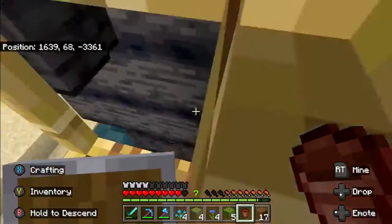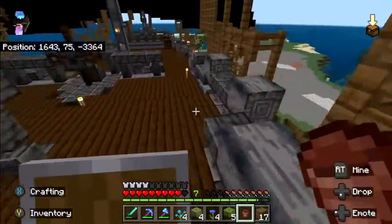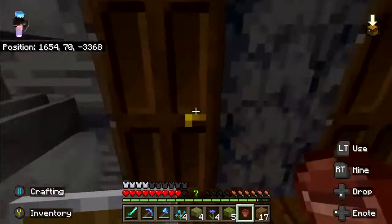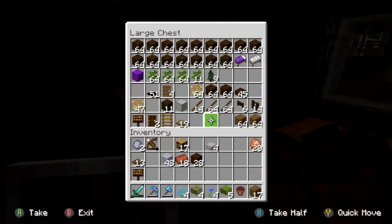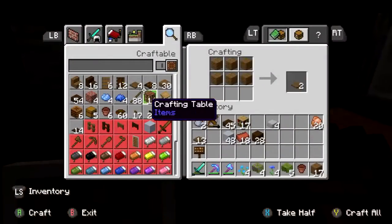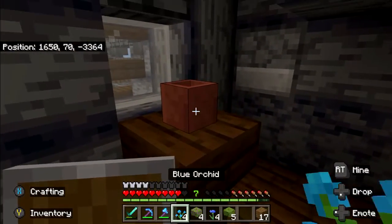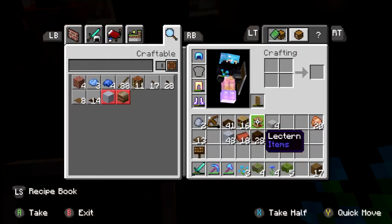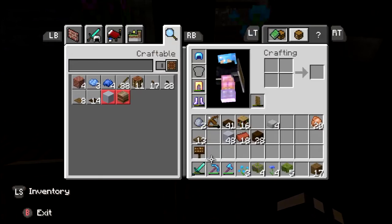Very soon we're going to start working on the port. As you can kind of see off to the side, we've already cleared out a pretty good section of the hill that was originally there — if you guys were here since the start of the Pearl, there was a pretty sizable hill there and we've gotten rid of it. Throwing a lectern in, put on a sign.